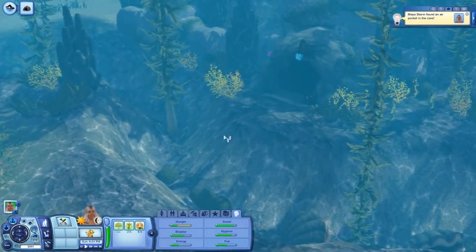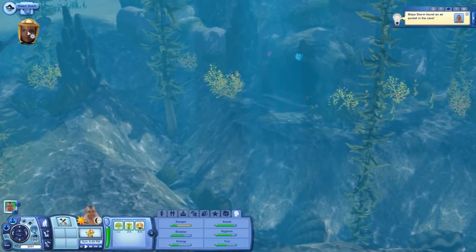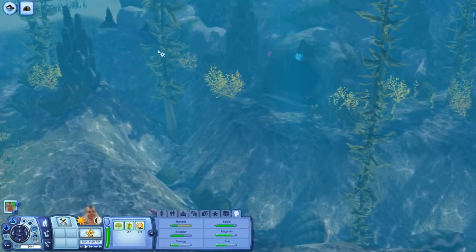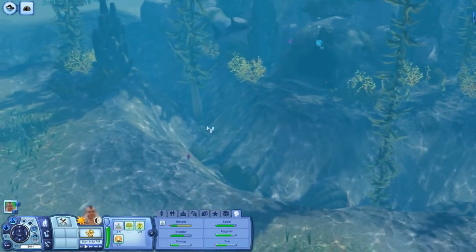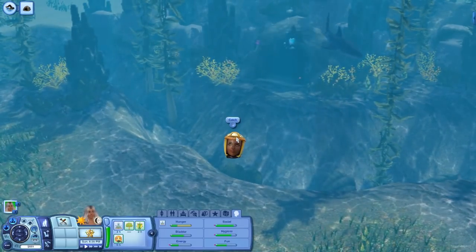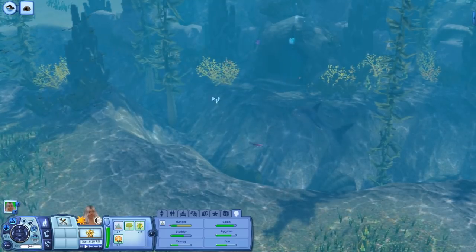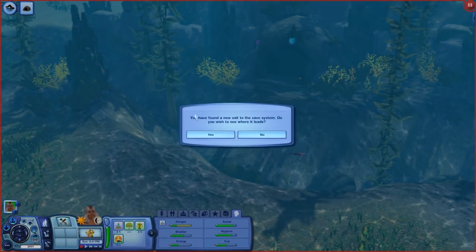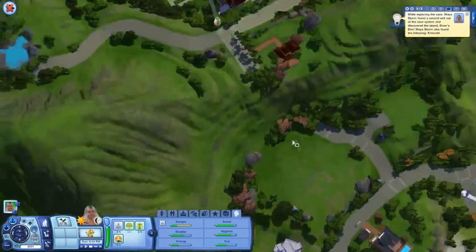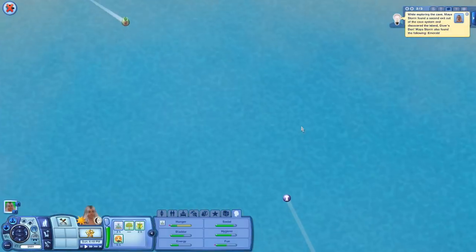Hey, she found a pocket of air, which means we can stay underwater even longer — that's pretty awesome. So that's another type of shark — kind of like a tiger shark maybe. I'm not sure how many different variations of sharks there are, but you can also see little fish that kind of spawn in and out as well. The shark does hover wherever your sim is, so just keep that in mind. You have found a new exit to the cave system — do you want to see where it leads? Yes, I do. And look at that — we discovered a new island!